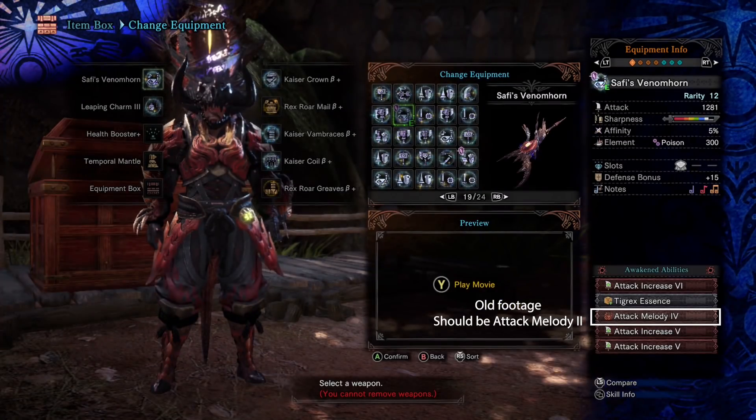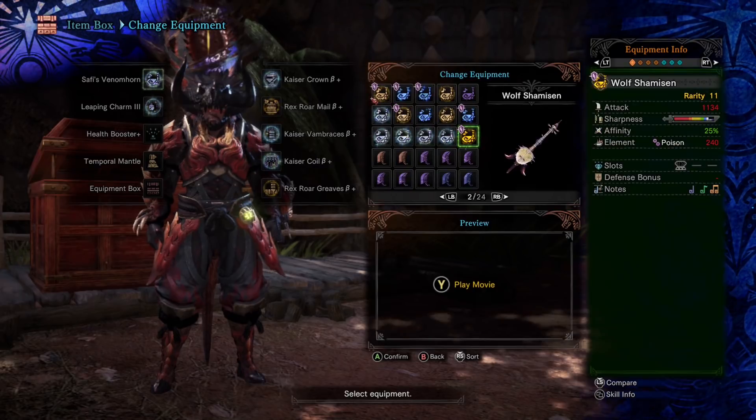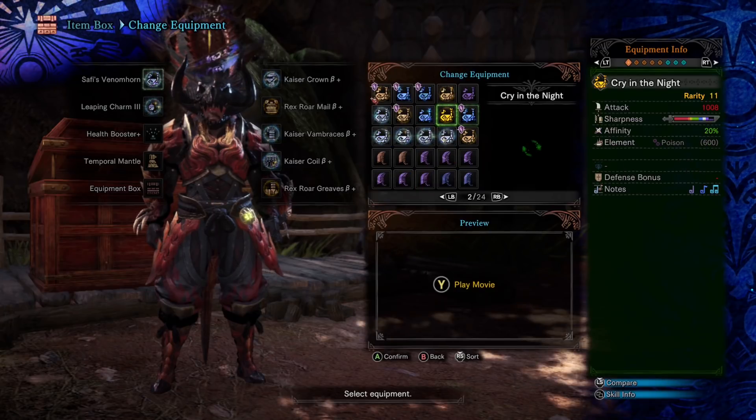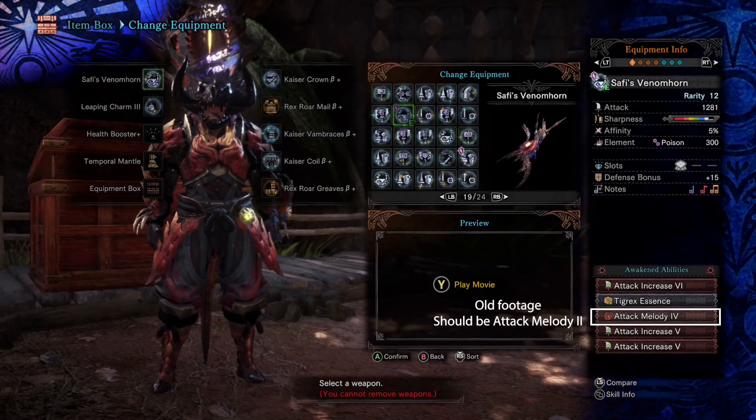Poison horns operate on a pretty short list of viable options damage-wise. You pretty much have the Wolf Shamisen as the lone viable option. The Datura Horn is a cult classic amongst some horn users, but they'll never claim it blows you out of the water when it comes to smacking monsters around. And don't even talk to me about the Cry in the Night — I love the design of that thing, but it's a dumpster fire when you talk about viability. With the poison Saffy horn, we can finally get what the Gold Rathian weapons were in most other weapon categories — a weapon that does solid damage and gives us that sweet comfort of having poison tick away at a monster's health.